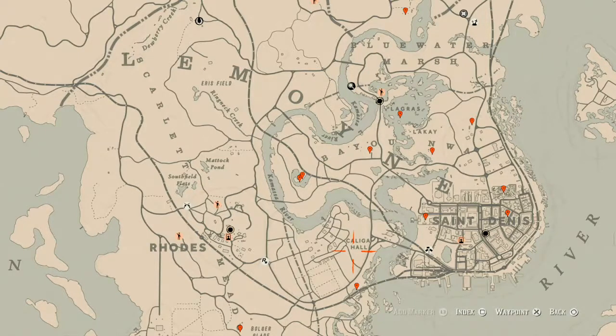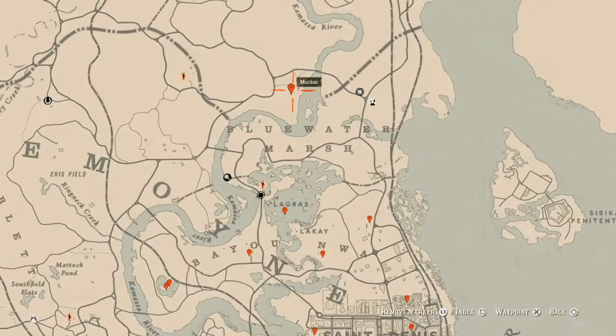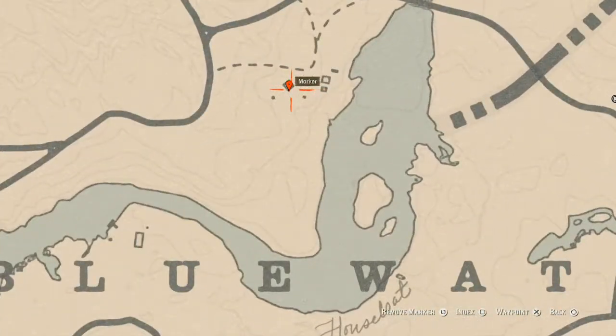The first marker is right down the way from Madame Nazar, right here inside this house. There are actually two things: one is an antique alcohol bottle — this is an old time gin bottle and it's under the sink in the cupboard — and the other is a Six of Pinnacles tarot card on the table inside the house. Go get those two.